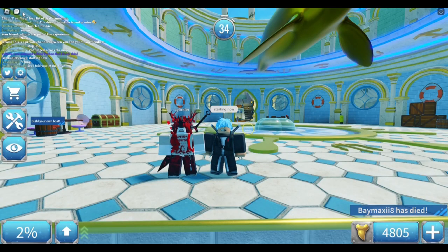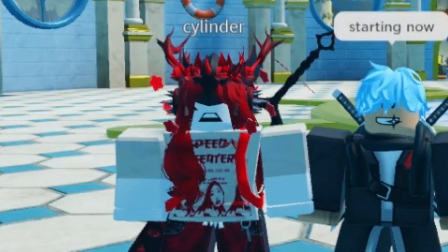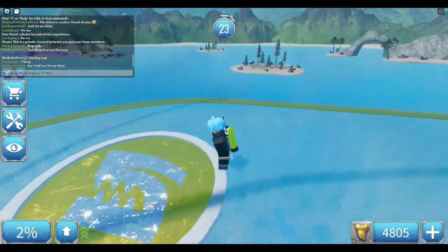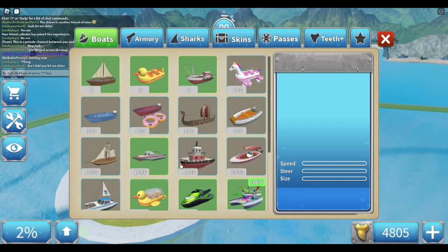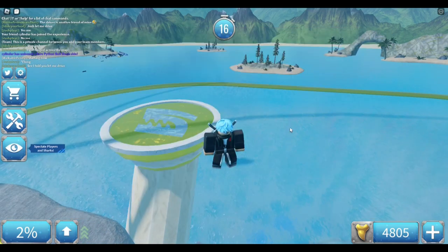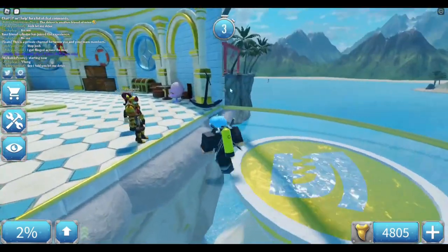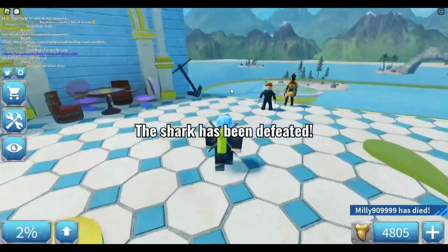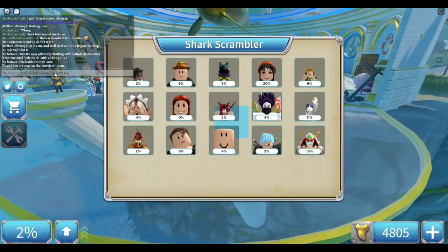You cool cats and kittens. Today we're playing the only game where speed means you're going to survive — it's Sharkbite 2. Today we're doing something a little different. I'm basically going to be going through each and every boat along with Cylinder, or most of the boats that are somewhat decent, and we're going to be judging which one is the best. We will include the boat builder boats, focusing on the ones that are somewhat decent, and at the end we're going to determine which one is actually the best.